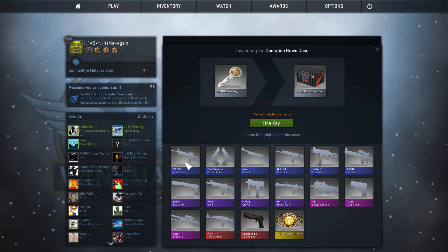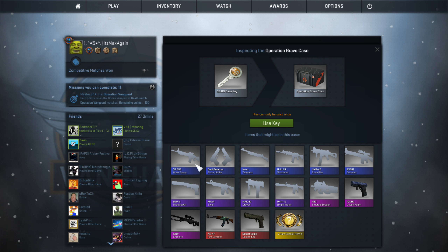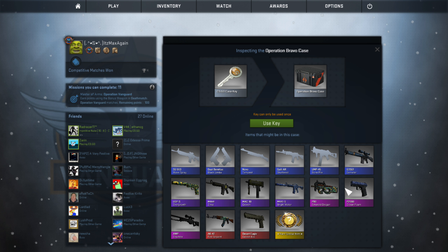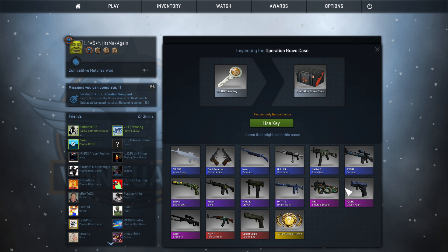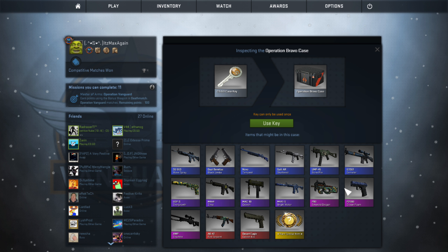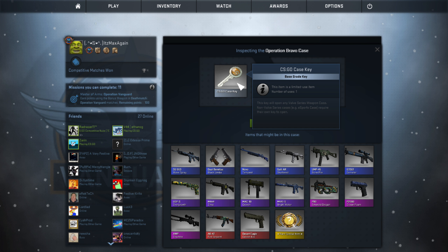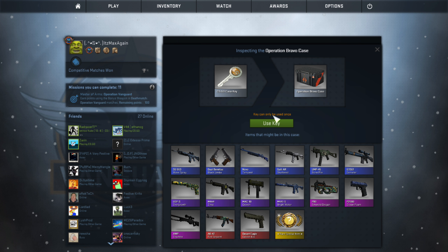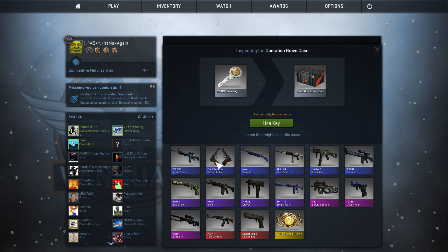So we could get an SSG Wave Spray. I'm kind of excited — this is my first case opening on camera. I've opened cases before, like 30 cases in one sitting, but I didn't tape it. So, my first on-camera case opening. I could get this, which I already have unfortunately, or I could get the Black Limba Dubler.